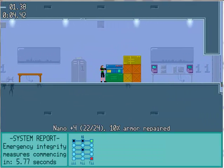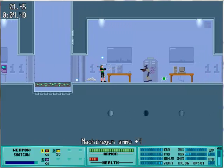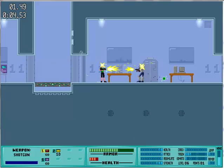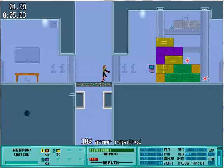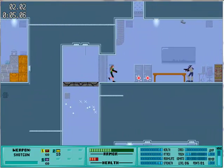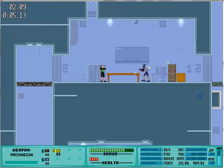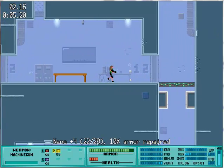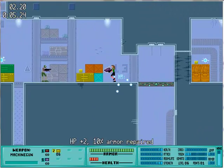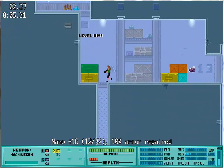We can get lots of experience here — wow, nice. I'm going to get as much experience as I can because I need to increase my crack level. I'll use the machine gun on these guys — it seems like it kills them faster. Going up the lift, I'm going to kick this guy. I'm loving getting all this experience.